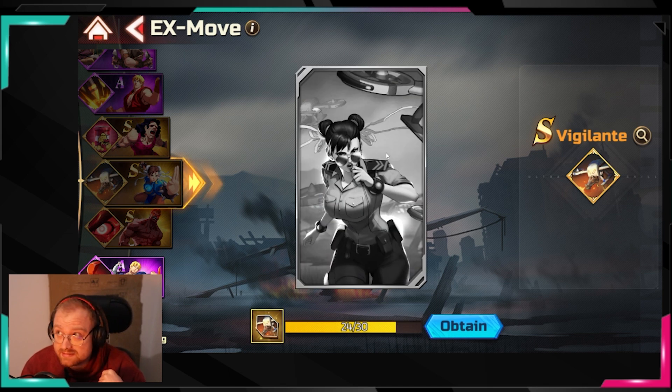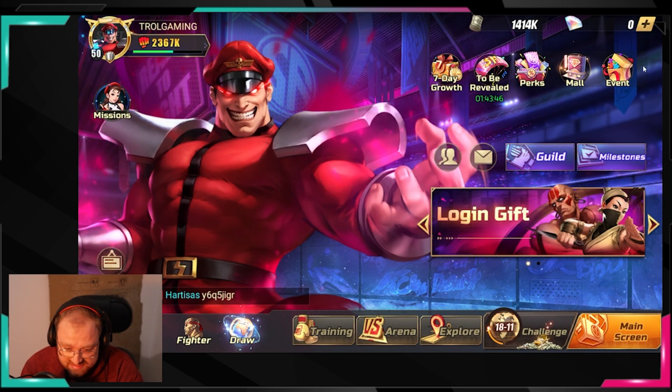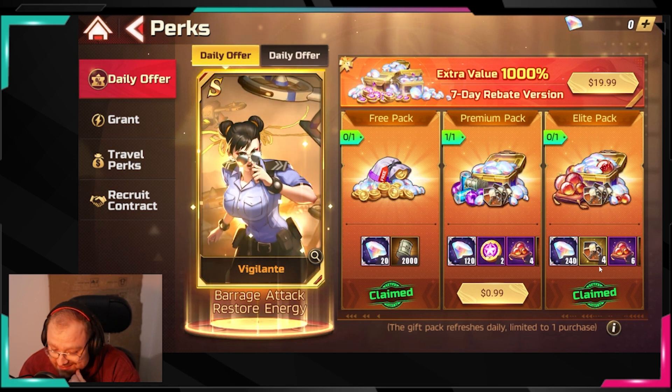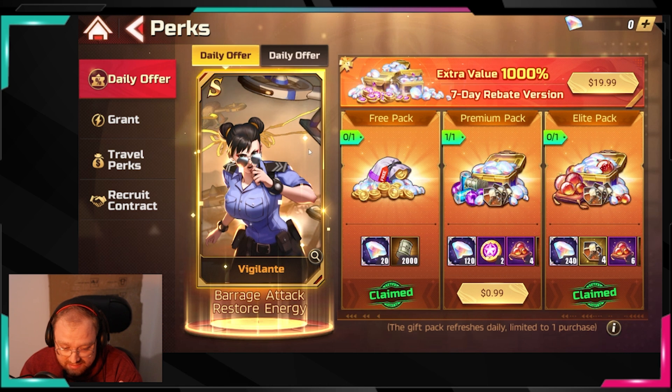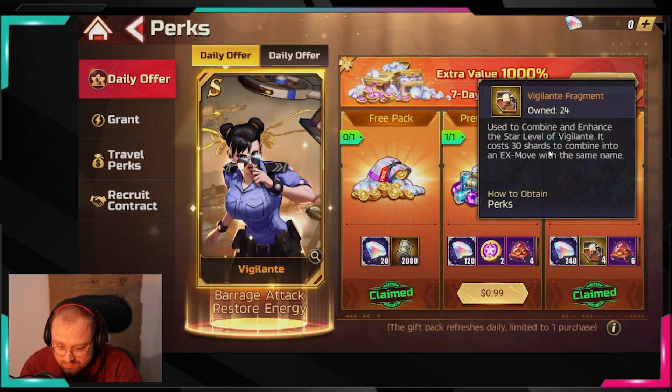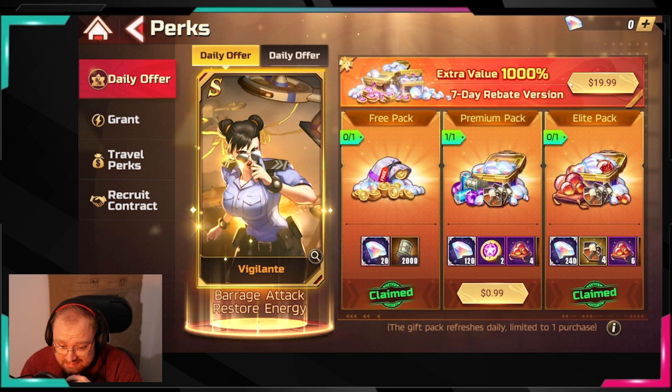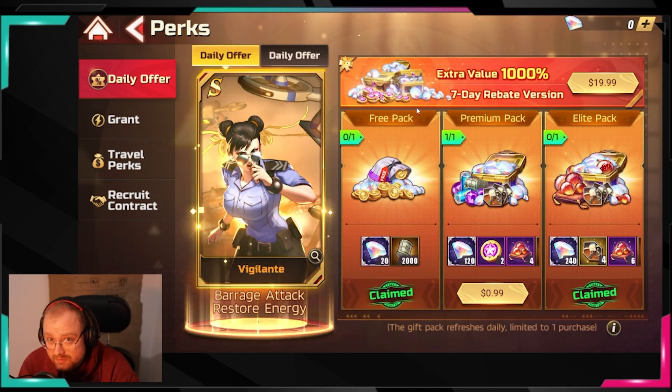One X move you can get within 8 days for about $16 is the Vigilante one. You can buy pieces once per day — that's literally the only money I'm still spending. You need to buy it 8 times since you get 4 pieces at a time and need 30 total to collect it. Tomorrow I buy one more and on Tuesday I'll finally get the Vigilante. I'm not sure if the $20 value pack gives them all instantly.